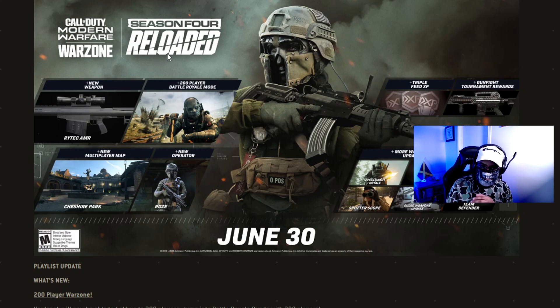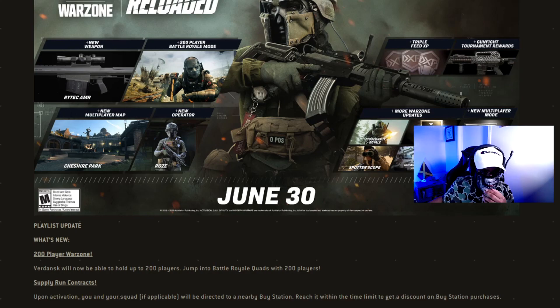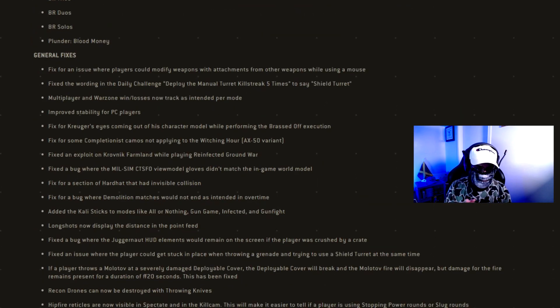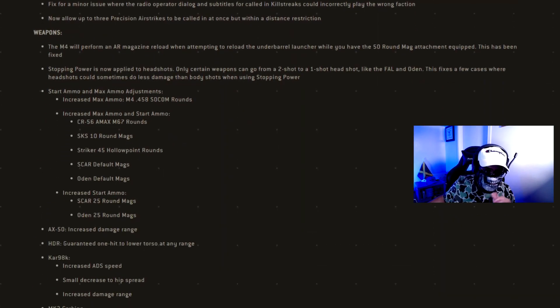Here's what we have in Season 4 Reloaded: we got the new Red Tech AMR sniper, the 200-plus Bow Rail map mode, the new multiplayer map Chester Park, the new operator Rose, and some Warzone updates — new contracts, and a spotter scope where you can actually see people from far and they won't see the glint on your scope.